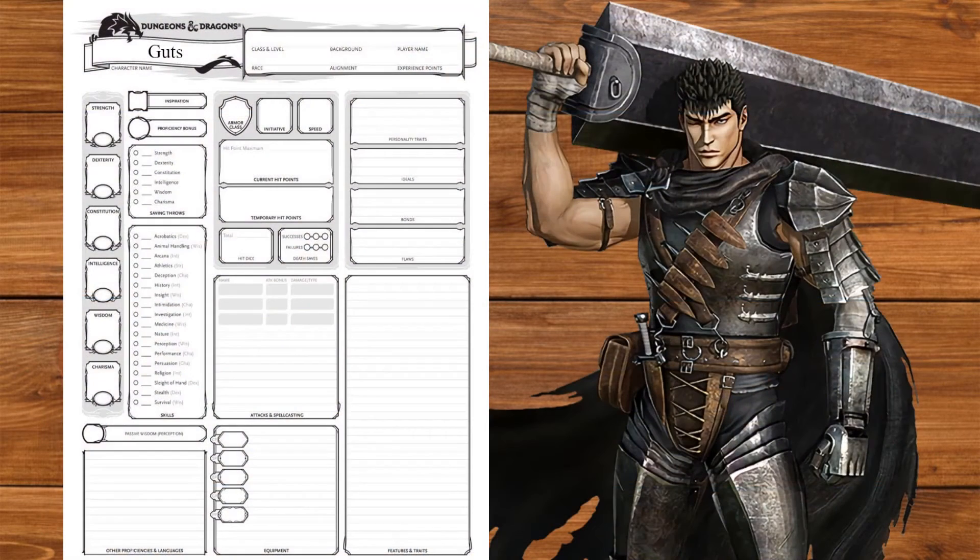Hello everybody and welcome to another Nephilim Builds. Today we're going to go Berserk as Guts from Berserk. Keep in mind that these videos are about capturing the spirit of the character rather than capturing their abilities perfectly. Also keep in mind that the Tome of Water is available on my Patreon at the $5 tier.